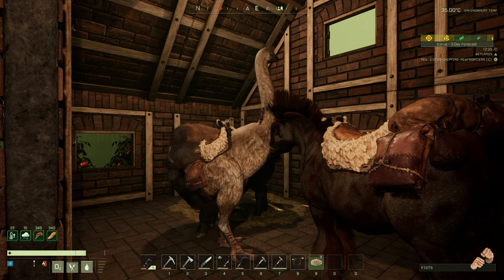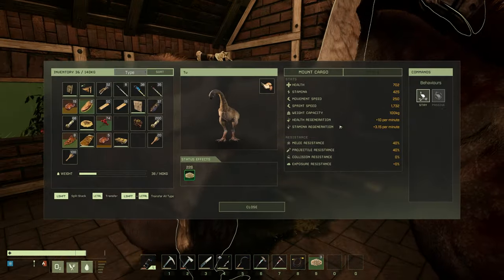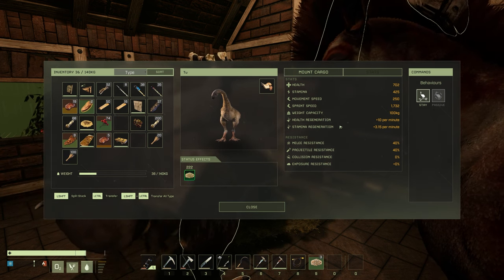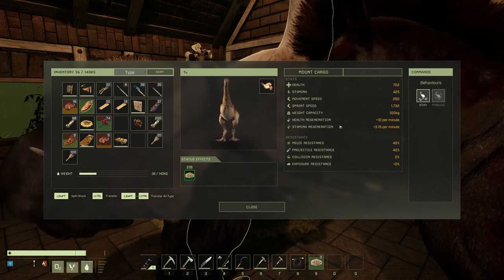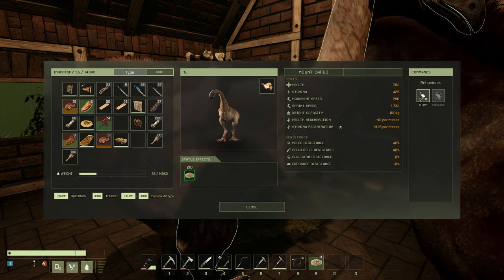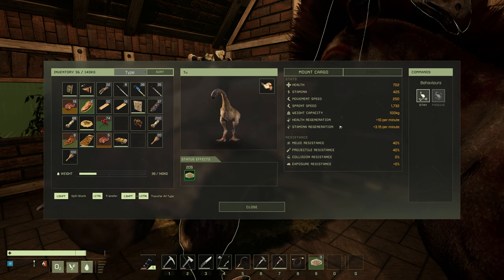First of all, we're going to be taking a look at the Moa. The Moa has a base health of 702, stamina 425, movement speed 250, sprint speed 1732.